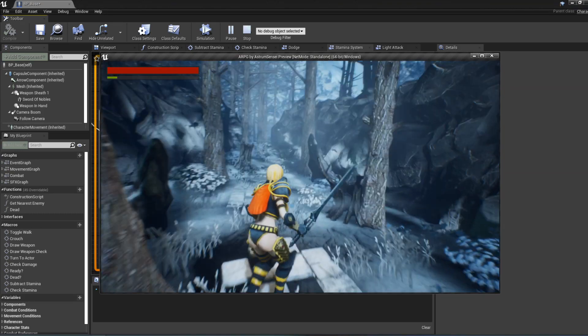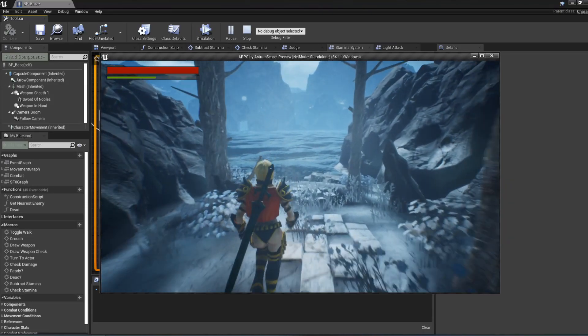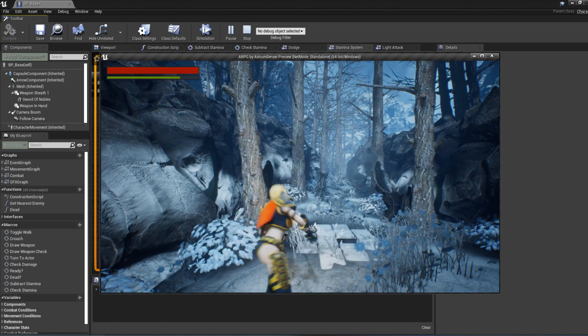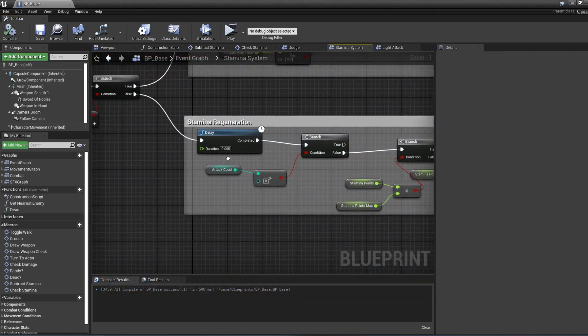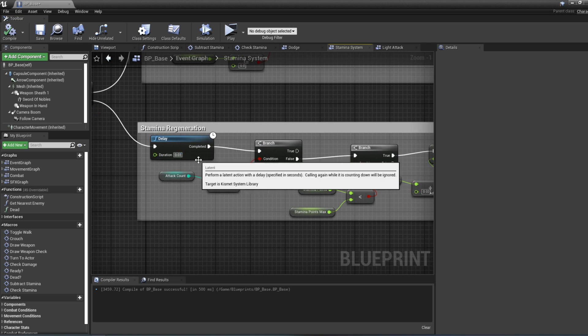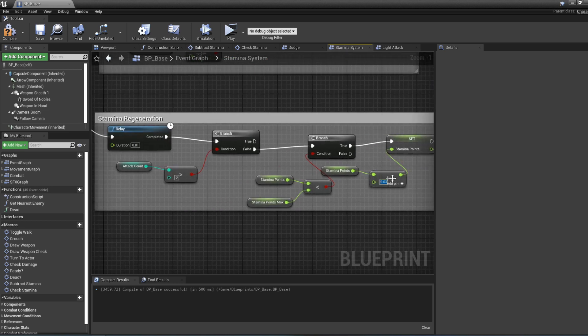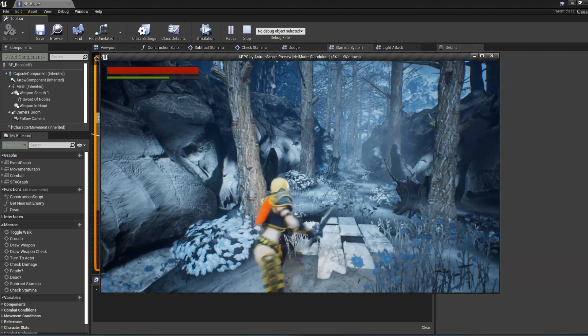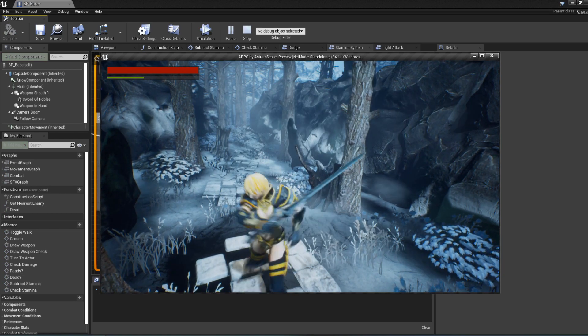If the attack count is greater than zero we are not going to regenerate stamina. Testing shows it now works perfectly. The regeneration is a little too slow, so I'll keep the delay at 0.01 seconds but increase the stamina increment from 0.03 to 0.1. Pressing play confirms that the stamina regenerates faster now, but only after the attacking is finished.